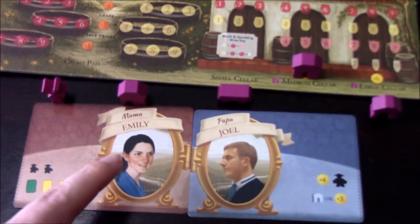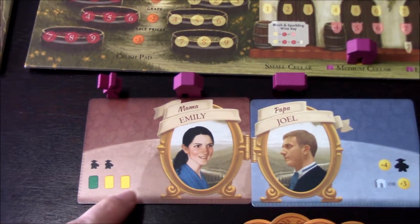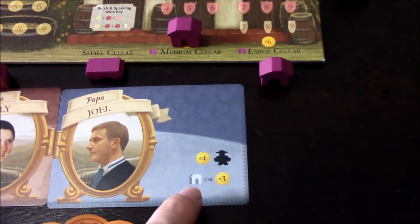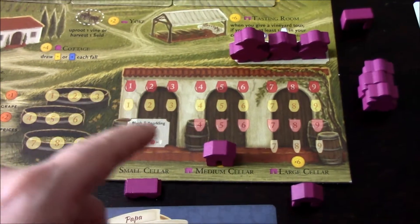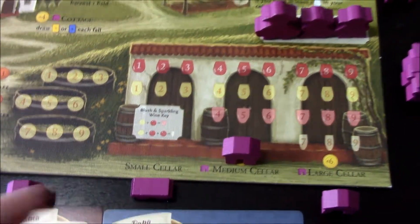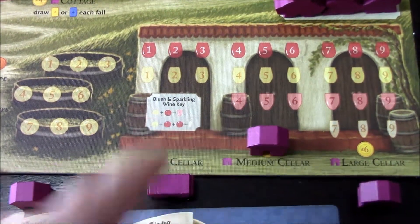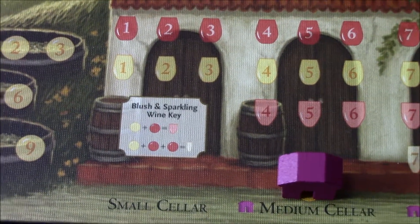Player two has Mama Emily and Papa Joel, starting with one vine card and two summer cards, four lira, and a medium-sized cellar. With the medium cellar installed, you can store more wine and higher-grade wines, including blush wine — made by combining a white grape and a red grape.